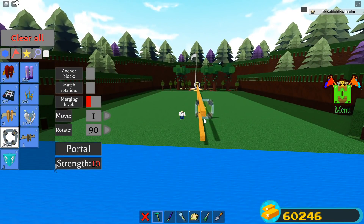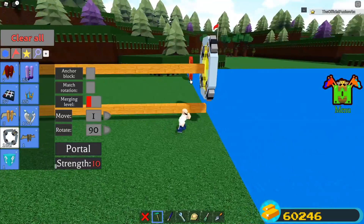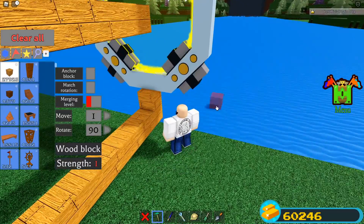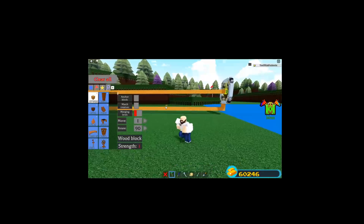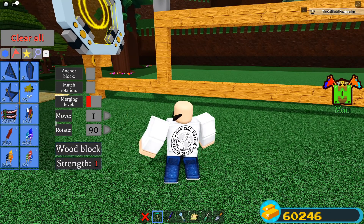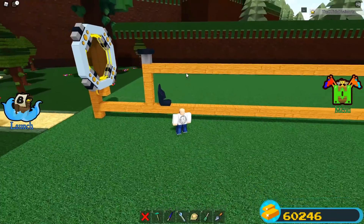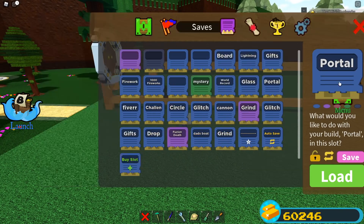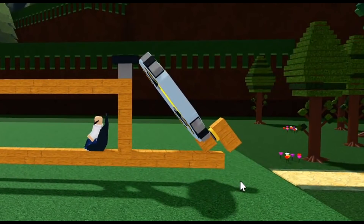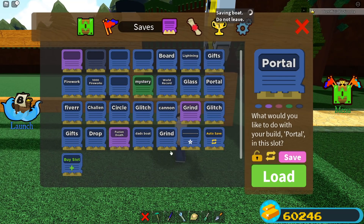Scroll back down in your inventory, find the portal again, and place it on the top half where we had that block extending out — right smack in the middle of that one. Then simply connect the wood block to the bottom half of the portal, just like this — that should be connected right about there. Now for the last part, grab a car seat from your inventory, not a pilot seat — it has to be a car seat. Place it right there and make sure everything is bound together. We are basically ready to go and use this thing.